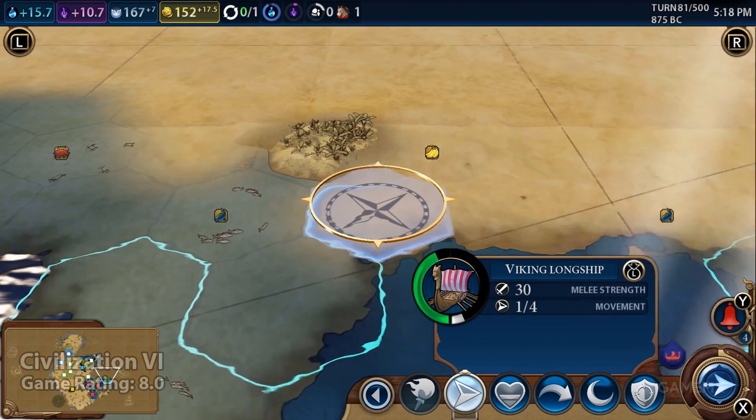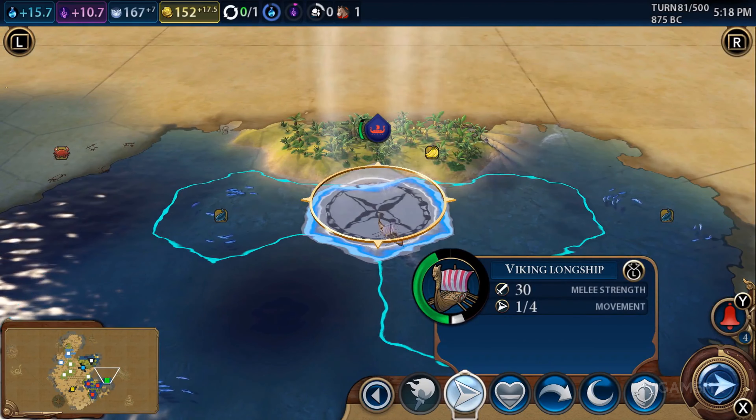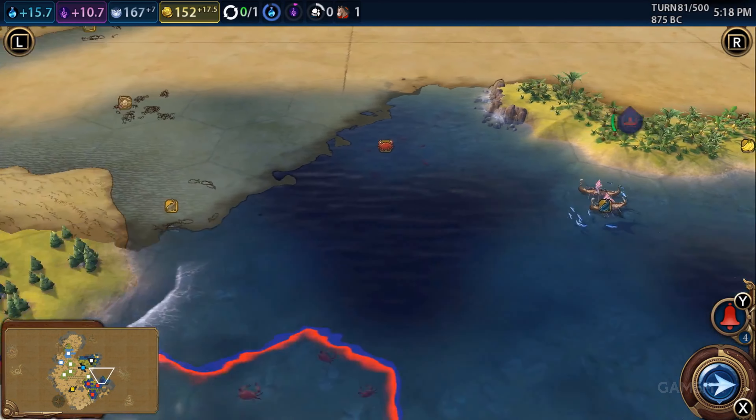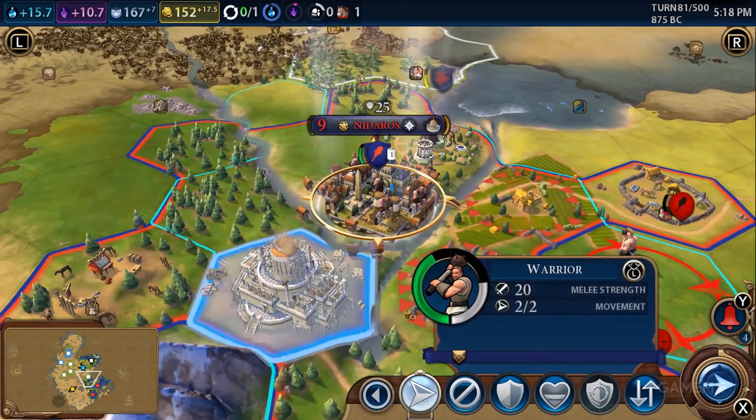Why limit yourself to building a city when you can shape an entire civilization? Civilization VI puts you at the head of your own civilization as it goes through the challenges of time. There are five ways to win a game in Civilization VI: